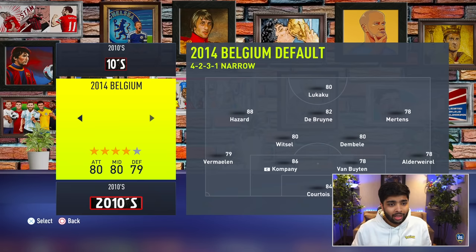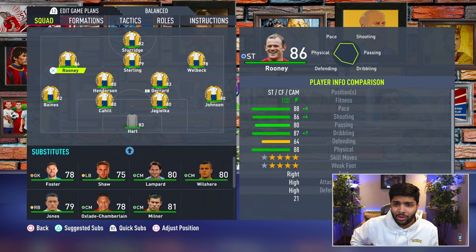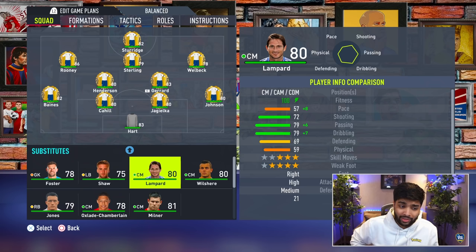I want to see England. How were 2014 England looking? Daniel Sturridge leading the line for them. They had Sterling. Wayne Rooney in the team. Danny Welbeck. It was a bit of a hit and miss England team. Gerrard and Henderson in there. Phil, Jack Wilshere, Cahill — they were pretty average. Lampard was part of the squad.